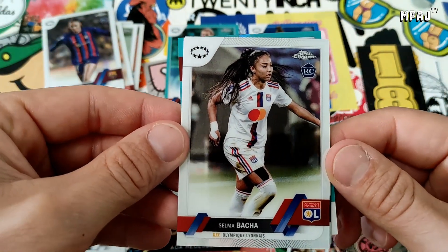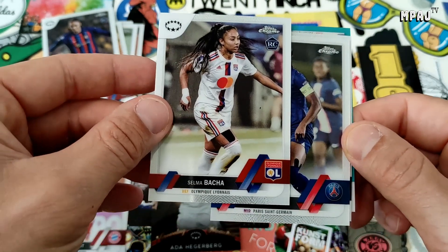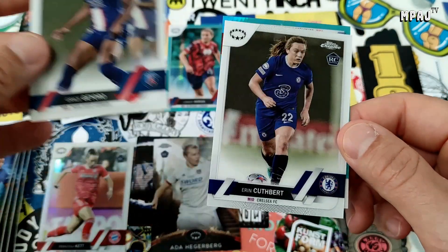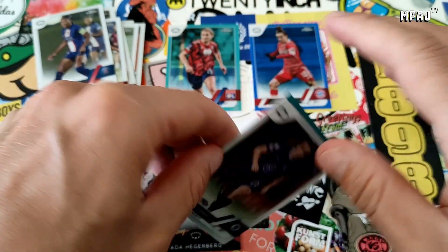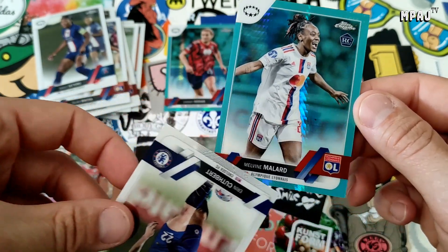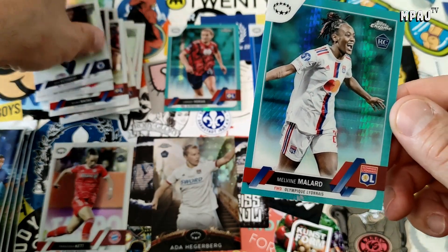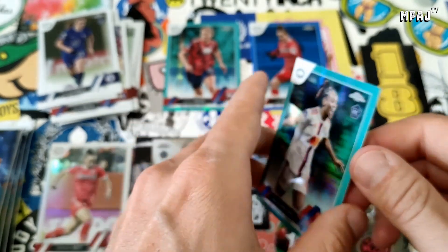Selma Bacha — got her out of 99 in the green parallel, which is cool. And we got Grace Erin Cuthbert. Our blue is upside down and our aqua is Melvin Millard. Not bad.